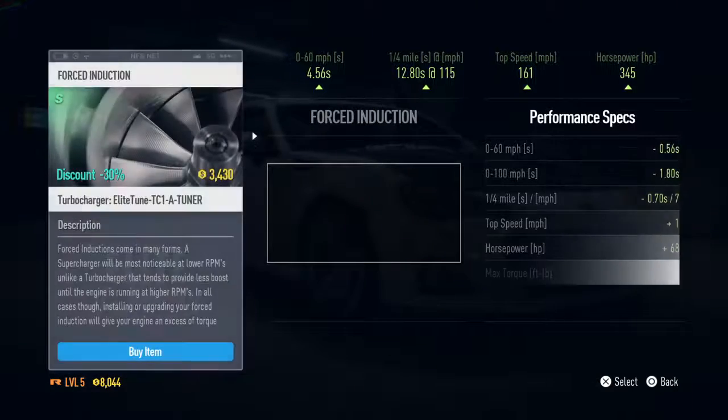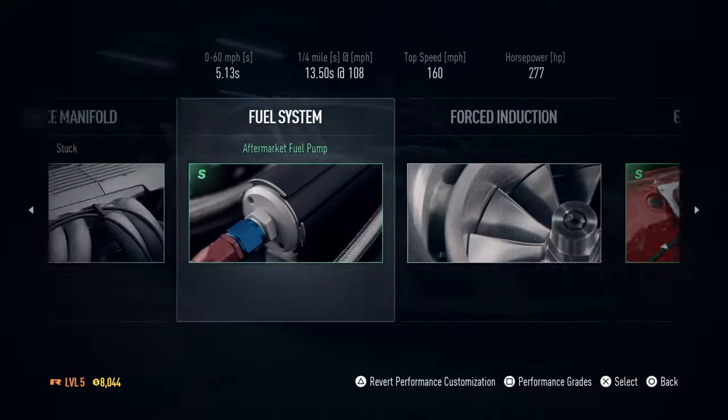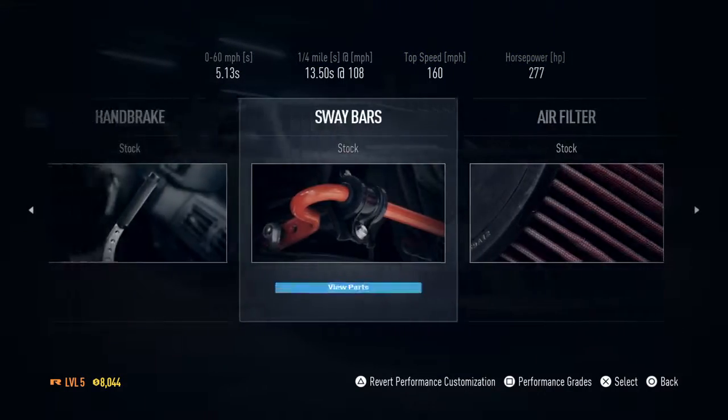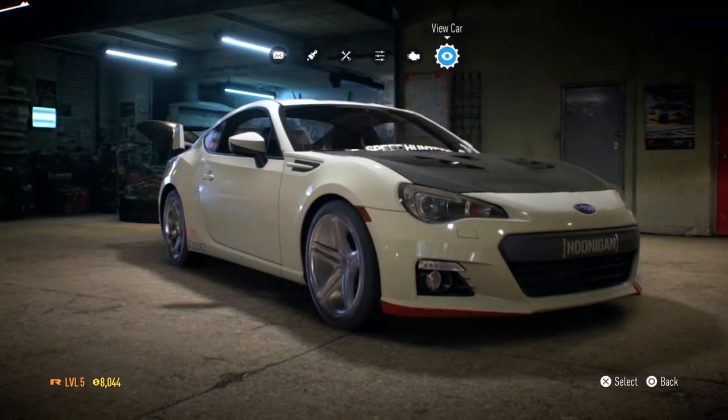So now we're forced induction — that's a lot, I like that. Level 10. It's a lot of money but it definitely helps my car. Wait, does it? Oh never mind, it slows it down. What does it do? I don't know — we don't want that. Okay, so I think we're good. Definitely upgraded that a little bit.